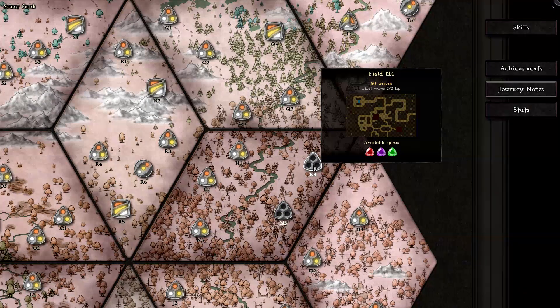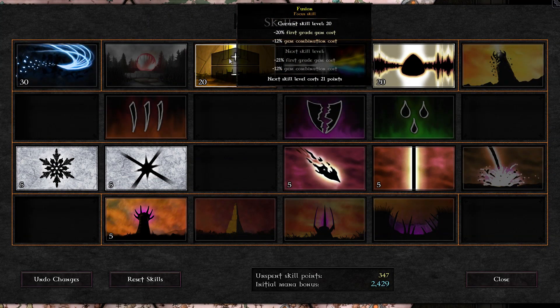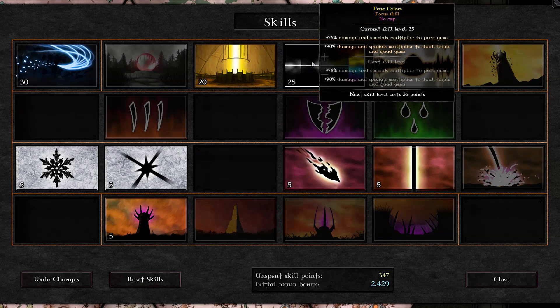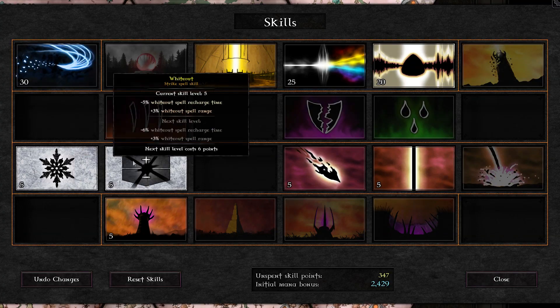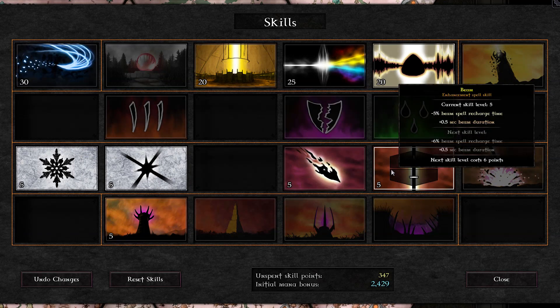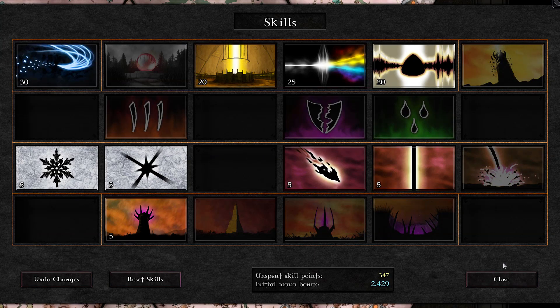In this episode, N4, 50 waves, 173 HP on the first wave. 30 on Mana Stream, 20 on Fusion, 25 on True Colors, 20 on Resonance, 5 each on Freeze, Whiteout, Amp, Bolt, Beam, but no Barrage, because we don't really need Barrage here.